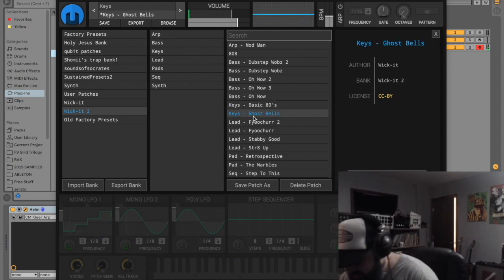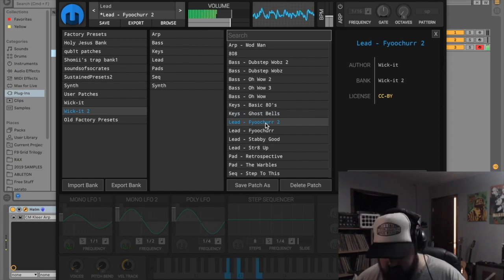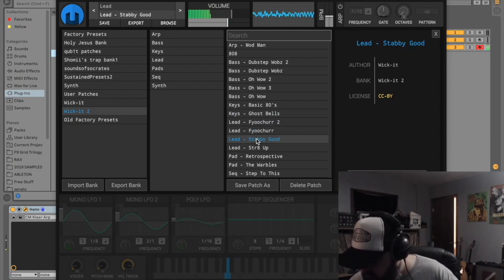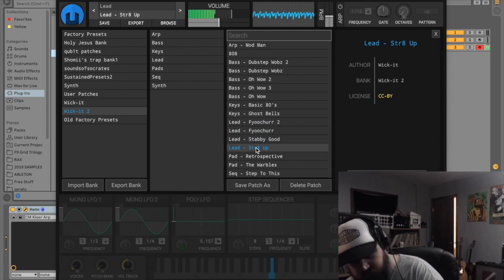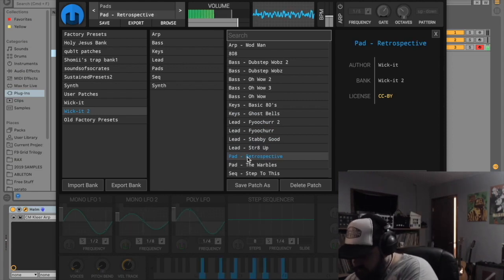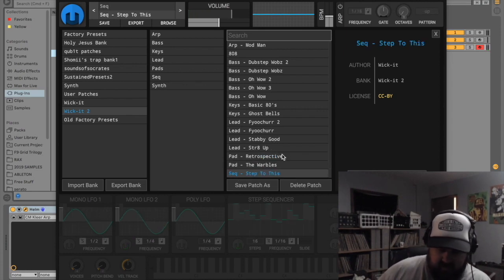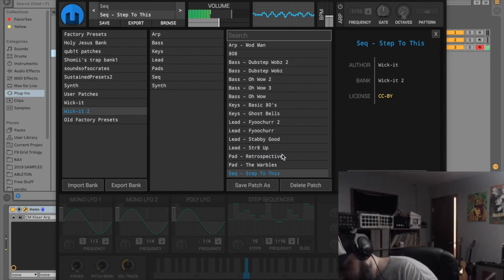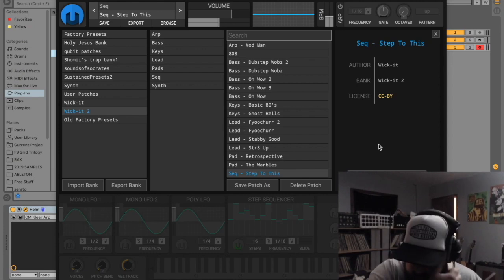And then I used the step sequencer inside the synth to make this one, and it's also got a filter routed to the mod wheel. You can grab all these presets in the description.